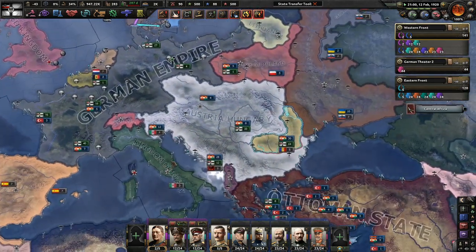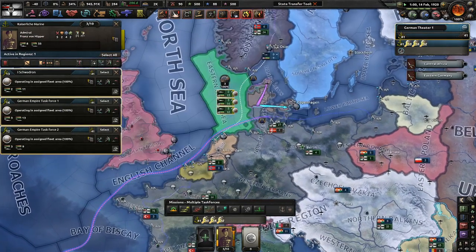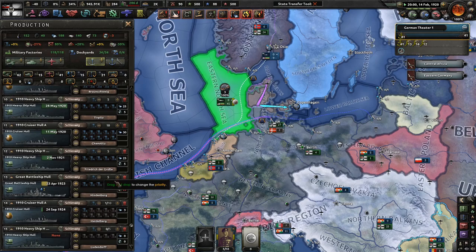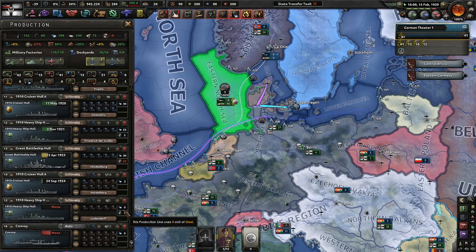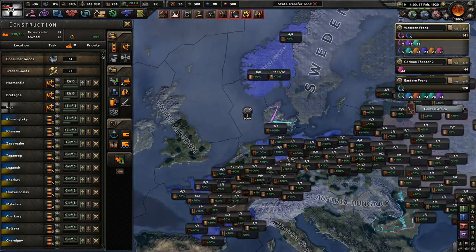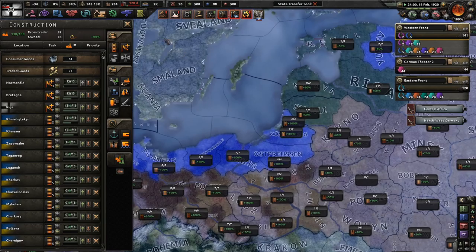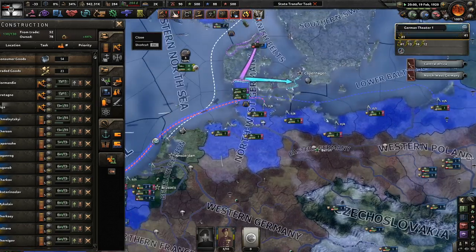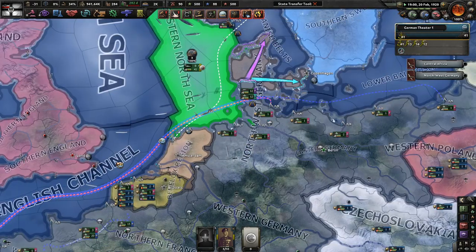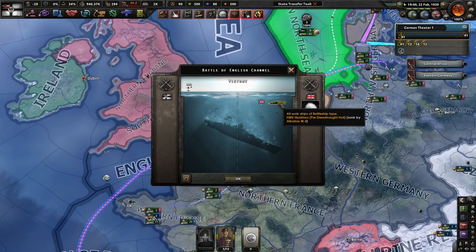Come on, guys - invade me! We still got a couple ships here, we definitely need more being made right now. We need more dockyards, really. We're all filled up here, there's no more space for me to build, which is kind of unfortunate. And we sunk the pride of the fleet - amazing.